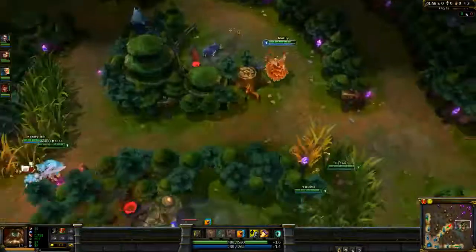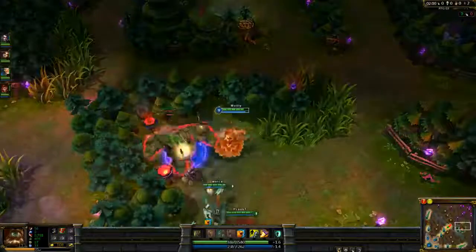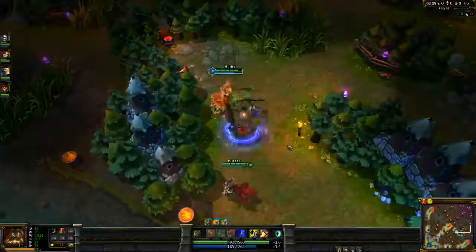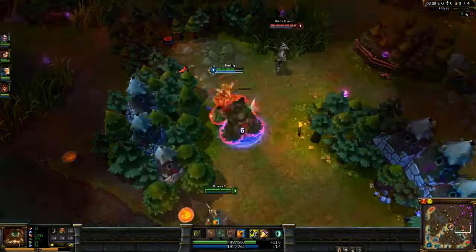That's pretty much the gist of how Udyr works. For masteries, I like to take 21 in defense and then 9 in utility, with the extra movement speed, the extra mana, and the buff generation.